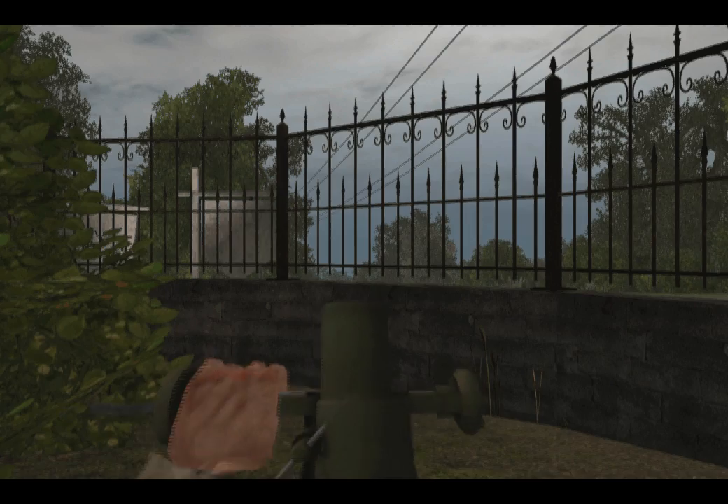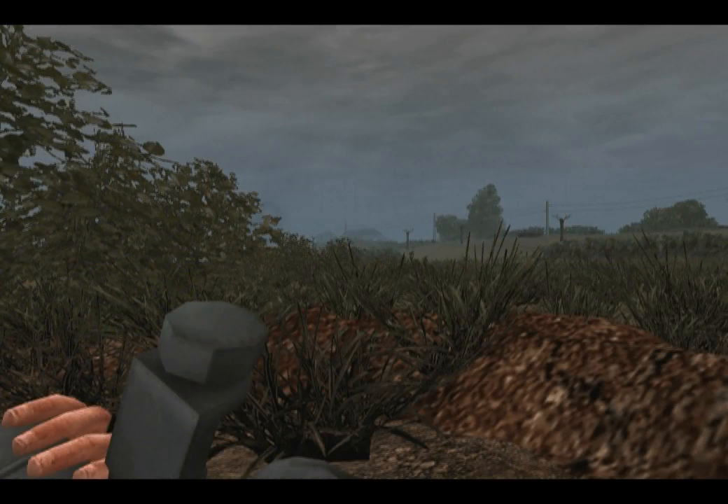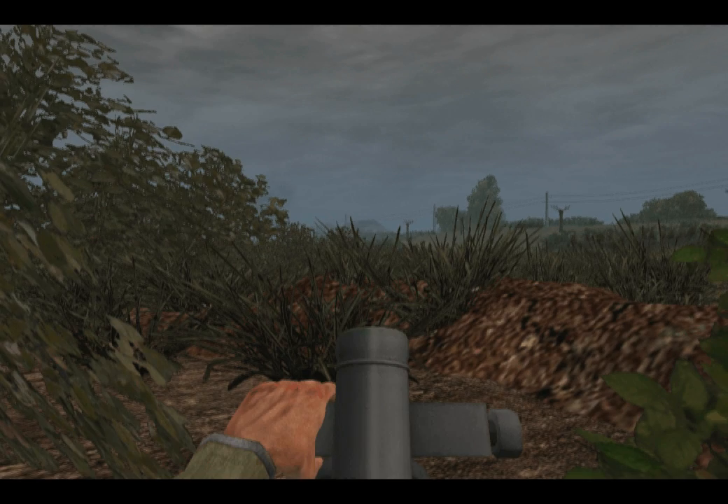To deploy your mortar, crouch on a flat, obstruction-free surface and hit the Deploy MG key. To undeploy your mortar, press the Deploy MG key again.